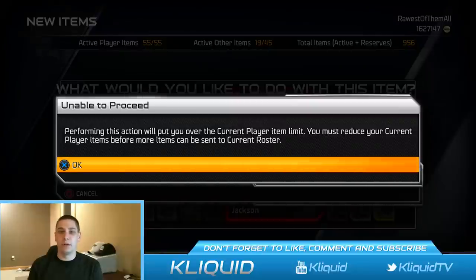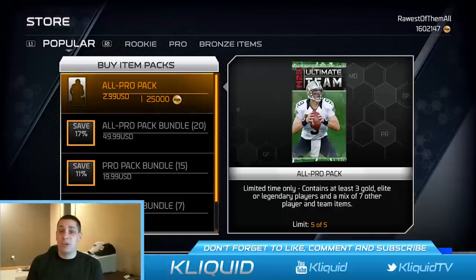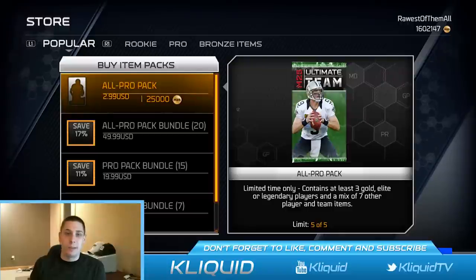I'm over my current roster limit, so I'll just throw everything to reserves — not a big deal. That is going to do it for today's pack opening. Unfortunately I didn't really get anything too epic — a couple of final edition cards, but I don't think they go for a ton. Hopefully they're the expensive ones out of the collection; I really don't know. Thank you guys for watching — if you liked it press that like button, leave a comment and let me know what you're getting in these all-pro packs, because I kind of just got nothing. I don't think I even made anything close to the 125,000 coins I spent. Talk to you guys again soon.